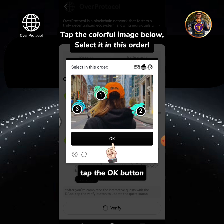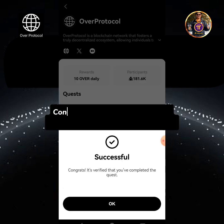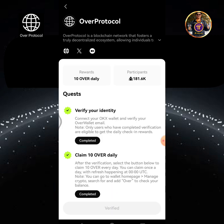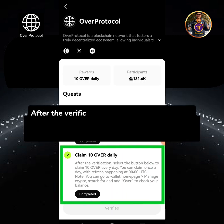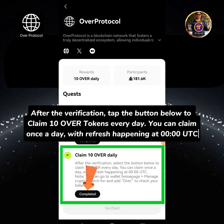Tap the OK button. Congrats! It's verified that you've completed the quest. Tap OK button. After the verification, tap the button below to claim 10 Over tokens every day. You can claim once a day, with refresh happening at 0 o'clock UTC.